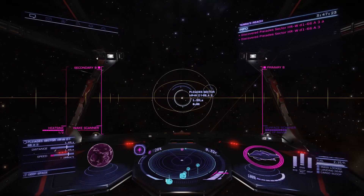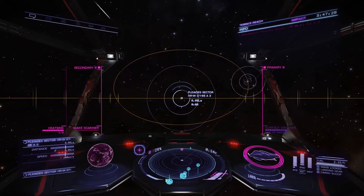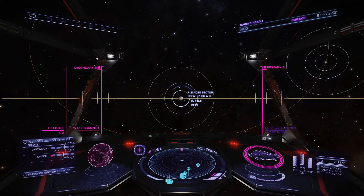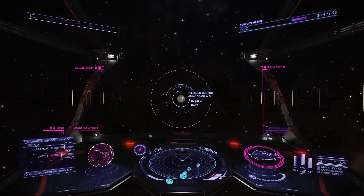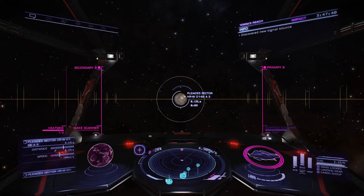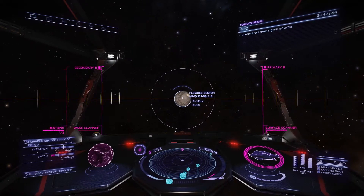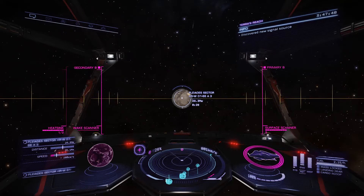This is nice because we used to have to just follow coordinates and that's a pain. So the way I like to do it is I'm at 25, so I'll drop it to 50% throttle. And then when it hits about 0.15 light seconds, I will drop it to 25% throttle. And then as soon as we get out of the light seconds and into megameters, I drop to zero throttle.